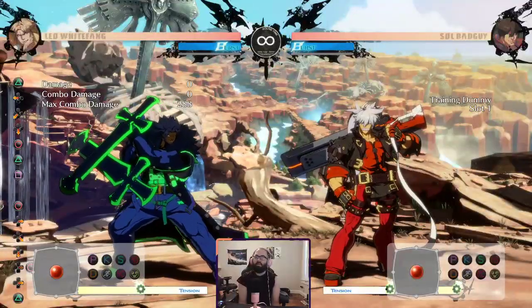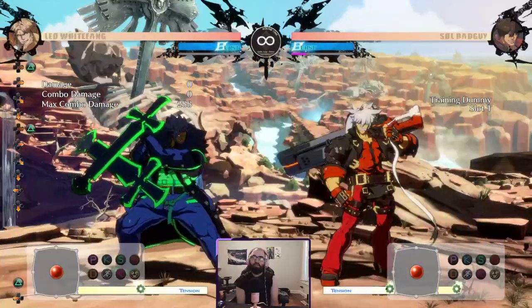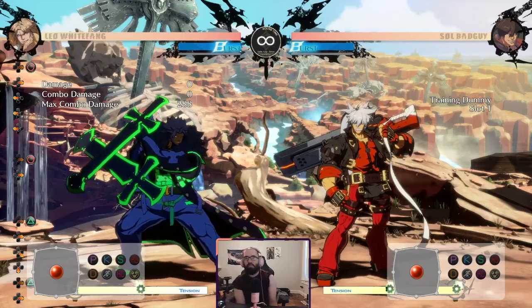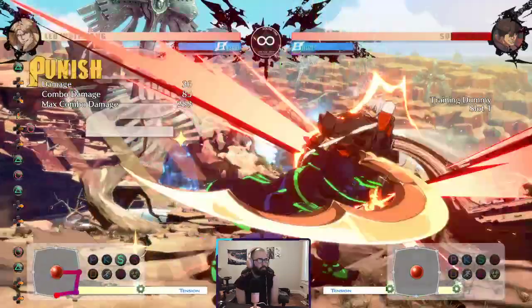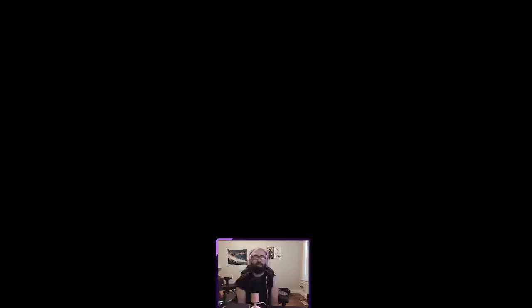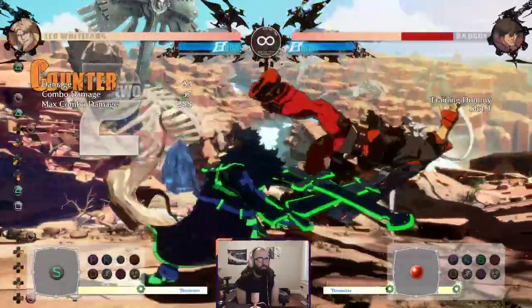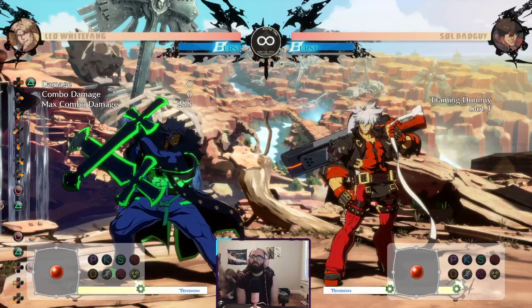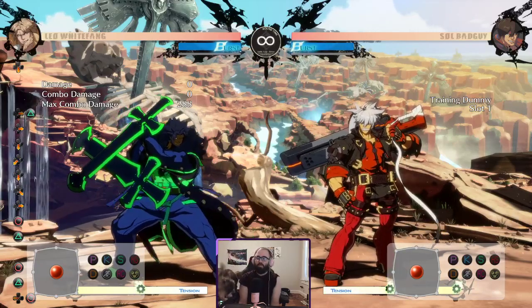We could just do that and get the damage there. And that's another thing I noticed earlier - if he gets 236S, then he does get to throw out 6H and that will counter hit a getup attempt that's not a reversal, which is kind of cool. With 236H running through, you have to do a button a little bit earlier than it looks - like you think he's still recovering, but he's actually able to do a button, and you have to do the button in that period.